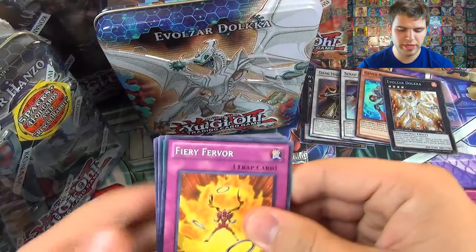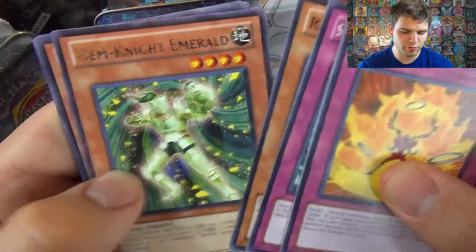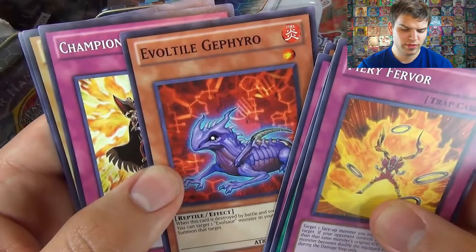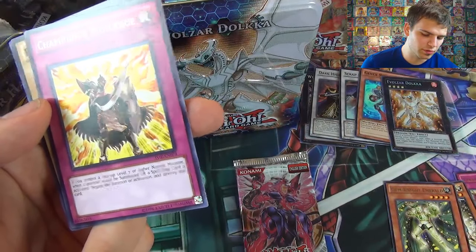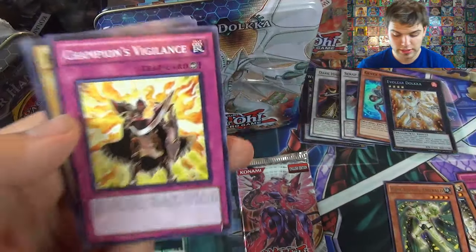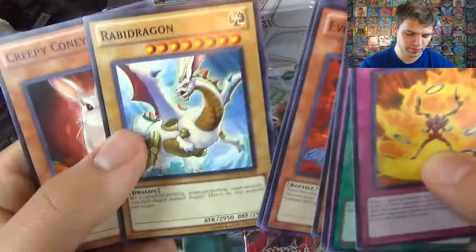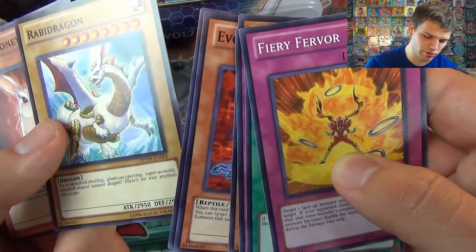Last Photon Shockwave booster pack out of this tin. Fiery Fervor, A Traffic Control, Ceiling Ceremony of Suitan, Raya Raider, Gem Knight Emerald, and Ego Tile of Garephro. Champion's Vigilance — if you control a face-up level 7 or higher normal monster, when a monster would be summoned or a spell or trap is activated, negate the summon or activation and destroy that card. So if you have a Blue-Eyes on your side of the field, that's actually a really good card. Rabbit Dragon and Creepy Kony.